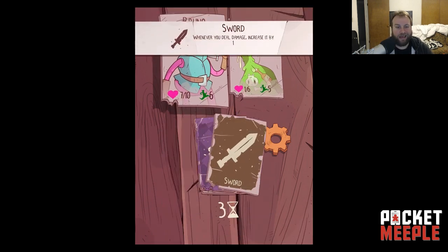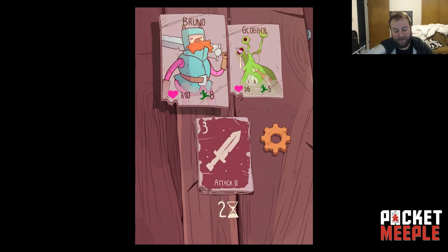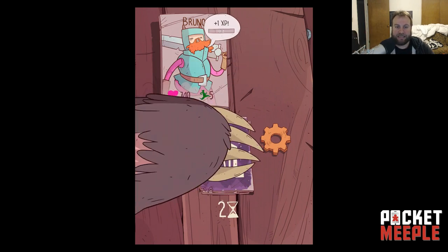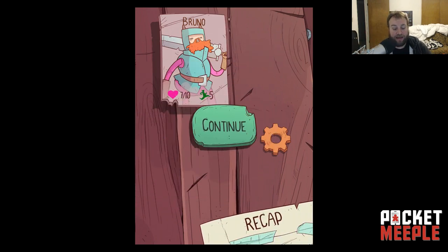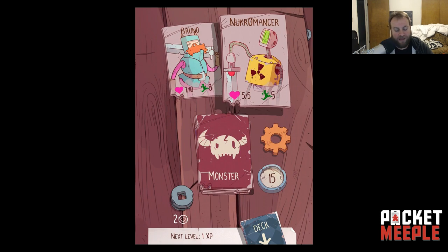Sword is an ongoing ability — whenever I deal damage it increases by one. This monster only has one hit point left so I just need an attack card to kill it. Done — piece of cake. You can see on the top there I gained XP. You level up during this game, which is one of the parts I really really enjoy.